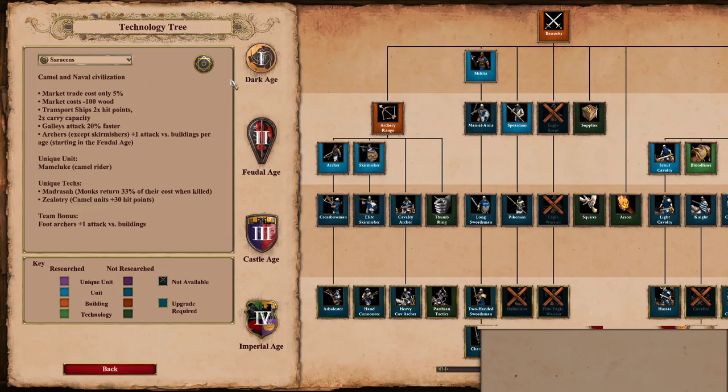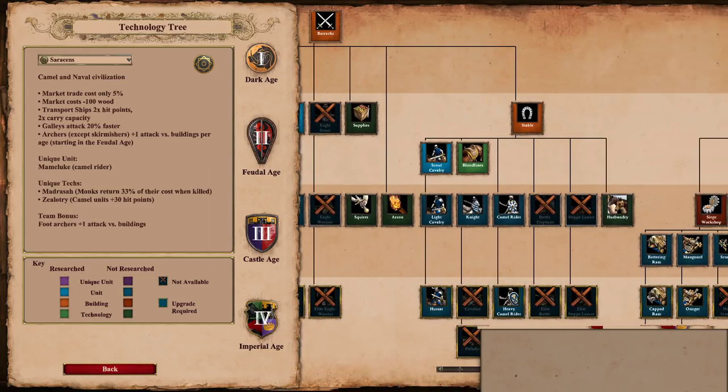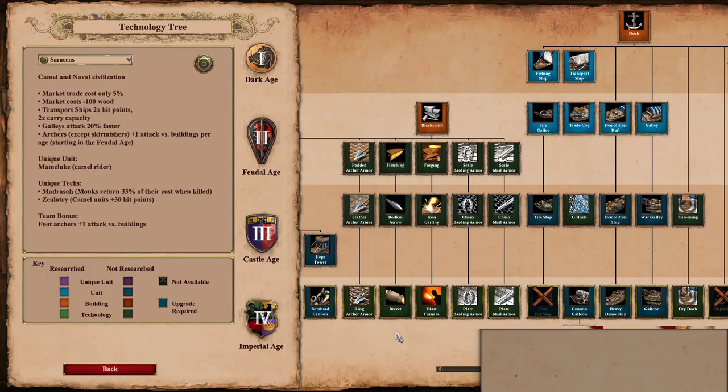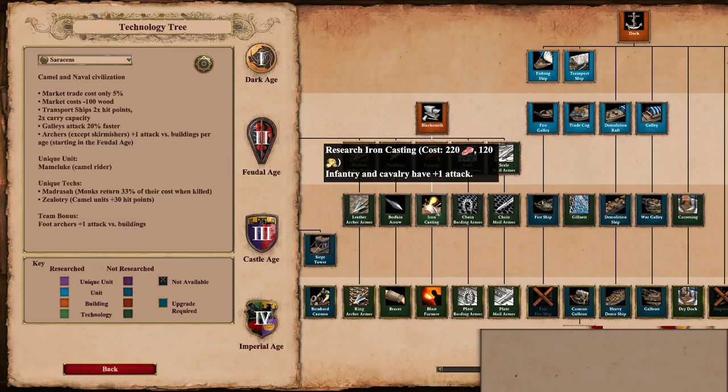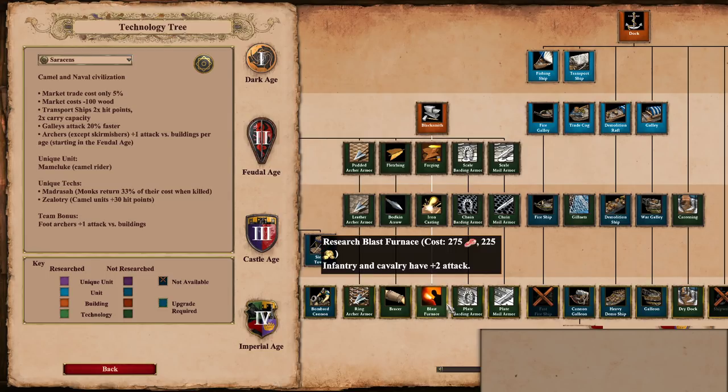In the tech tree, as usual I'm using Saracens for all three players in the game, because I don't want any military bonus from the civ. For the testing portion of the video I'm going to be sticking only with castle age upgrades — these three attack and these three armor — and I'll talk a bit about the imperial ones at the end of the video, but I won't do any testing there, just give a quick few words.